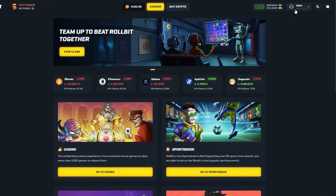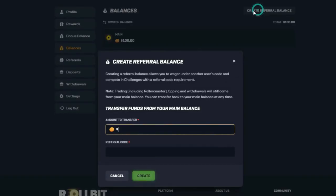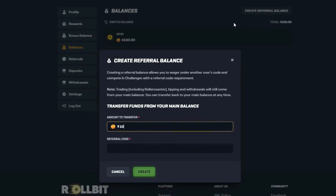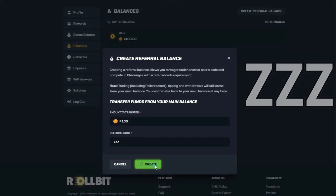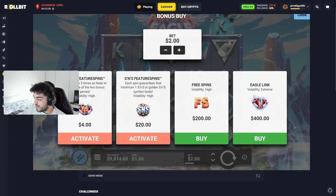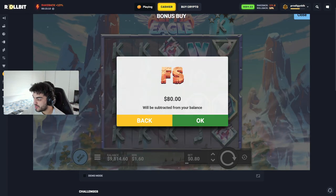Or you can press the balance and when you create a referral balance at the top right, you can type in the amount you want to play with and then go to that section again — then you have another balance to play with. Back to the video: the normal and the super. We're gonna do one video with normal buy and one with the super buys. Let's start with the normal one, let's start with an 80 here.